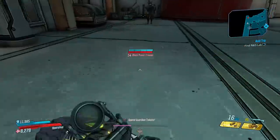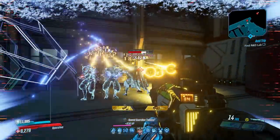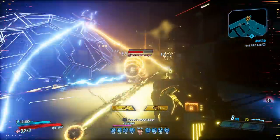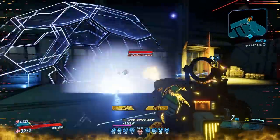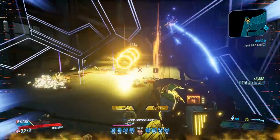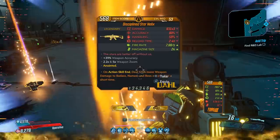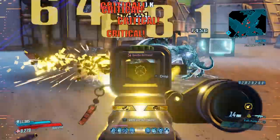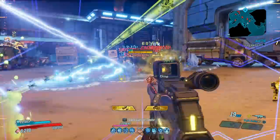I believe each power trooper, or at least two of them, have the chance to drop the Star Helix. I'm not 100% sure if all of them have the chance for it, but when I was farming for it and getting some footage, I got two of them to drop it in the same kill multiple times. I'm not saying it's super common, but two drops in one kill is good enough for me. They don't drop it every run, but it's pretty common — you guys should have an easy time farming it.